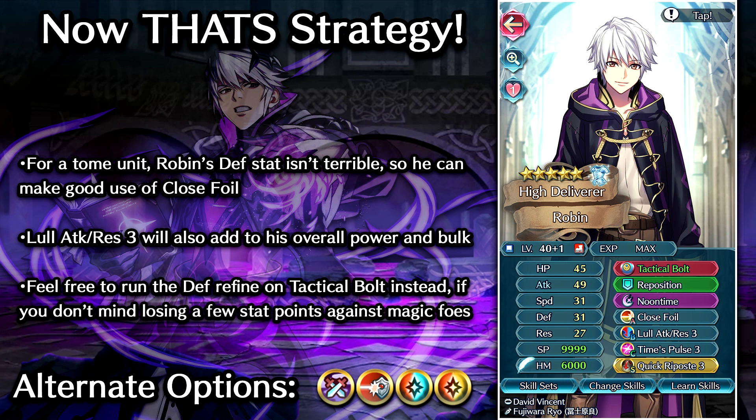Once again we are going for Quick Repost as the seal so this guy can double attack the foes — pretty handy if he has to bait a Sword-type unit. As long as they don't have Null Follow-Up, he's going to be able to double attack them. Feel free to run something else as the seal if you'd prefer — Close Defense could be pretty cool just to gain more defense against close-type opponents, or Sturdy Stance and Mirror Stance could work out pretty well too. It's pretty much up to you as for which skills make the best combo.